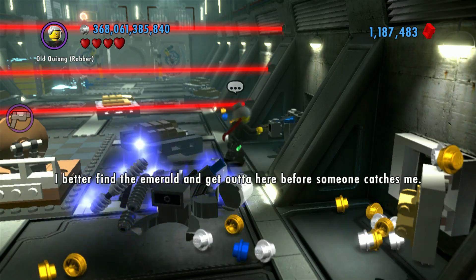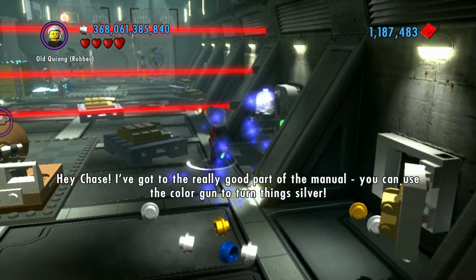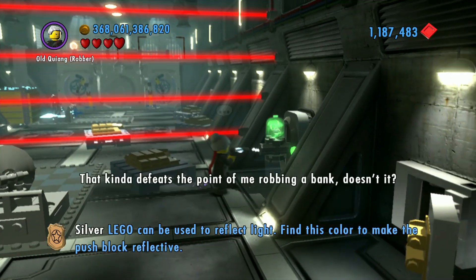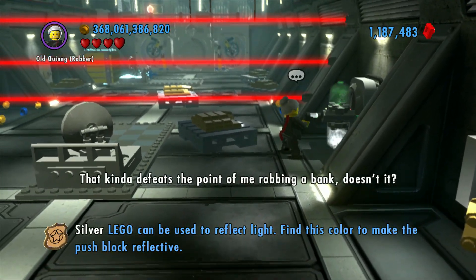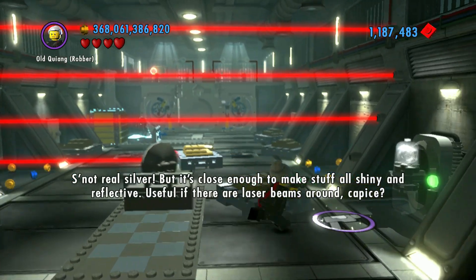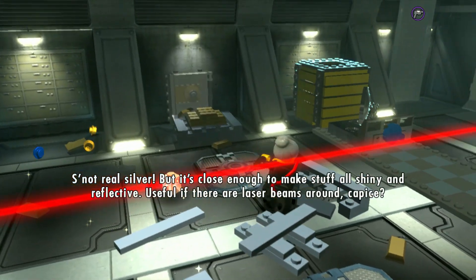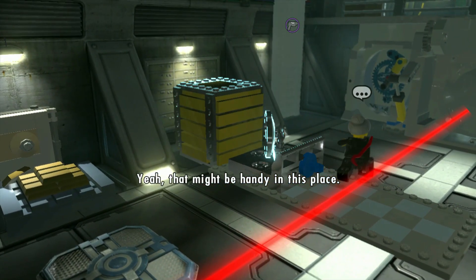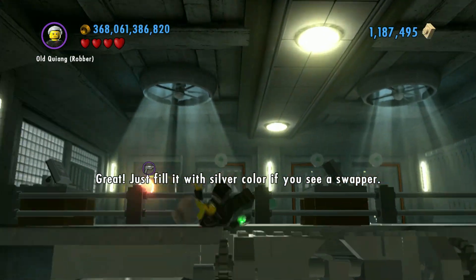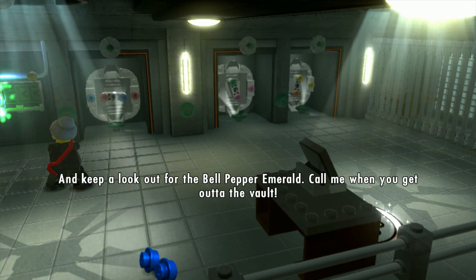I better find the emerald and get out of here before someone catches me. Hey Chase, I got to the really good part of the manual. You can use the color gun to turn things silver. That kind of defeats the point of me robbing a bank, doesn't it? It's not real silver. But it's close enough to make stuff all shiny and reflective — useful if there are laser beams around. Capiche? Yeah. That might be handy in this place. Great. Just fill it with silver color if you see a swapper. And keep our lookout for the bell pepper emerald. Call me when you get out of the vault.